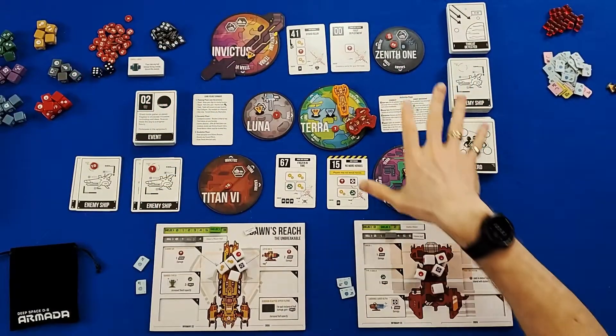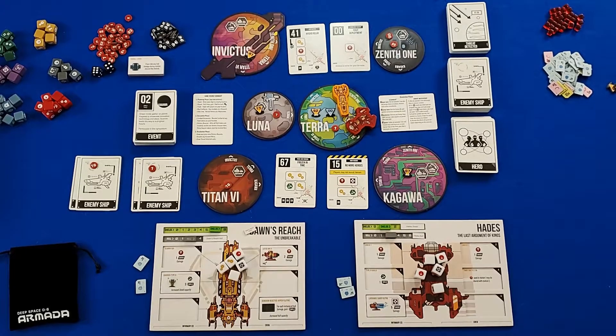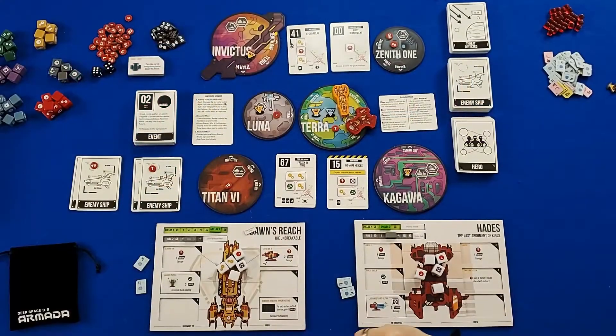Players are going to cooperatively explore across the galaxy, visiting Terra, Luna, Titan, Kagawa, Zenith 1, and Invictus, in an effort to satisfy distress beacons. These distress beacons are the call of our victory and also our call of defeat — because if at any time there happen to be five distress beacons on any single planet, our players are going to lose the game.